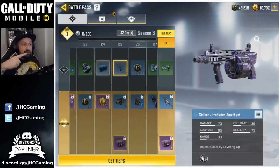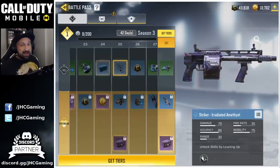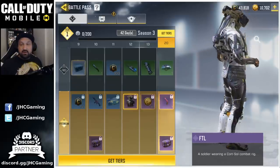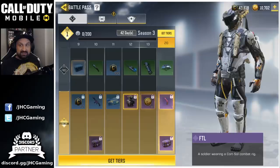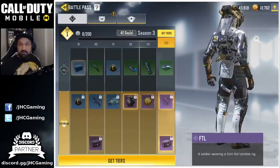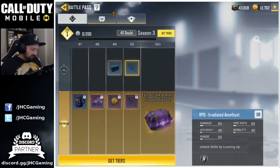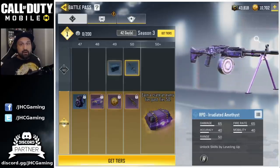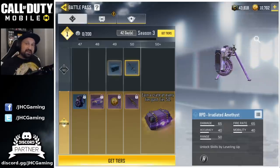On the free-to-play battle pass, one of the coolest rewards is the Striker Irradiated Amethyst, and I wanted to show the FTL skin at tier 12. There's a lot of hype for Phantom, but honestly I think I'm more hyped for that one — it looks really badass, so maybe I'll use that one later. You also get a few knives, a few backpacks, and the last free-to-play reward is a rare skin for the RPD — it looks pretty good, but I don't use the RPD much.